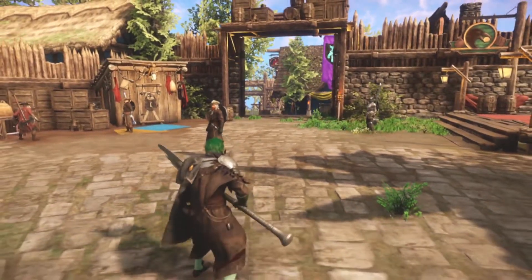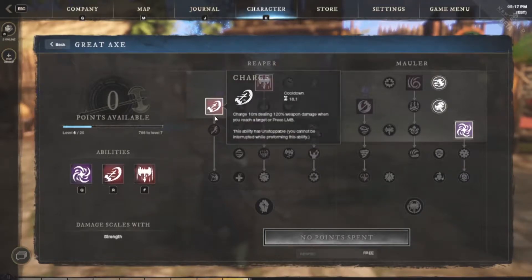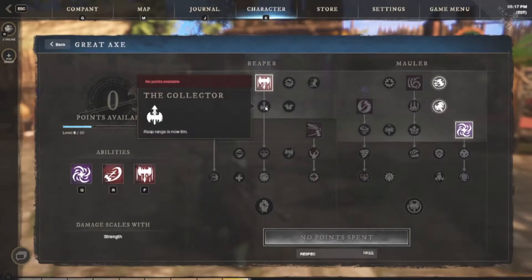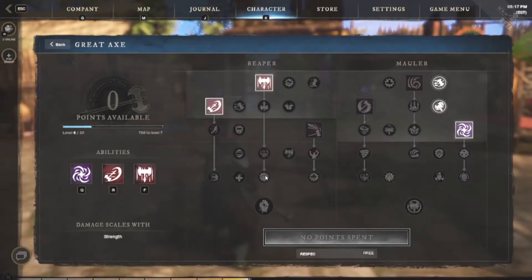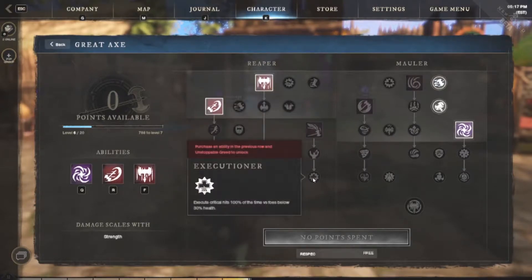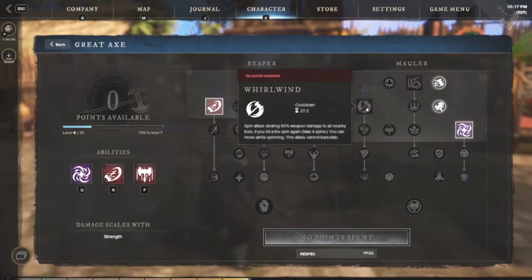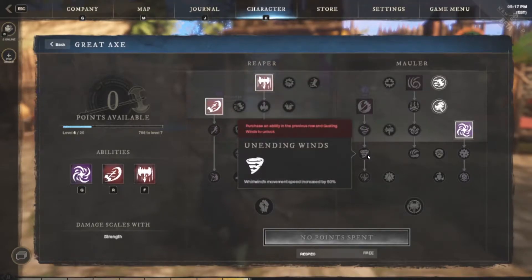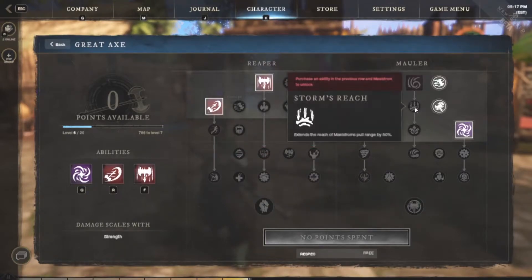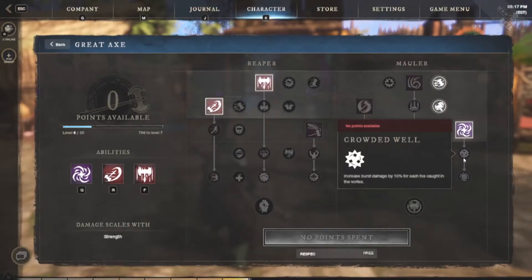For the mastery tree, we have Reaper and Mauler. The first ability is Charge, which rushes the character forwards 10 meters — it's uninterruptible and deals more damage the further you travel to reach the enemy. Reap pulls an enemy in from 8 meters away, heals you for 30% of the damage done, and does an additional spin attack. Execute is uninterruptible, deals 300% damage to enemies under 50% HP, and will always crit on enemies under 30% HP. Whirlwind spins around hitting an enemy 7 times, and if you have more than 3 enemies around you it deals an extra 30% damage. Maelstrom absorbs all projectiles and pulls all enemies in, dealing damage. Gravity Well throws a 10-meter AOE that pulls anyone trapped in it towards the center.